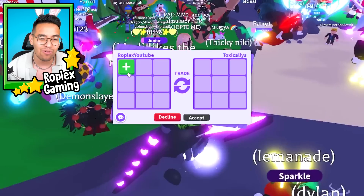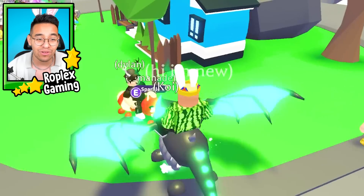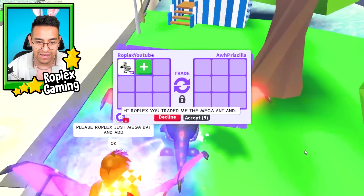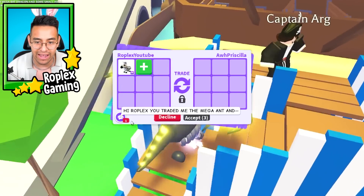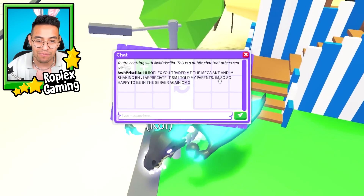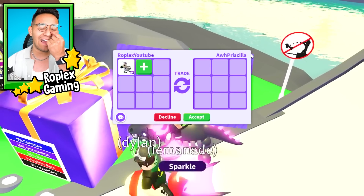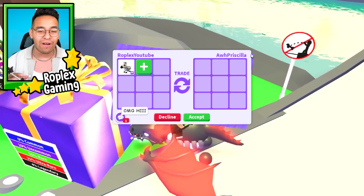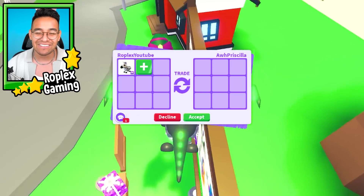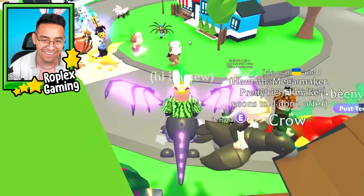Karen One Two Three is putting up a mono moped - those are actually worth a lot, they're really old. Back to the mega zebra - someone messaged saying 'Hi Roplex, you traded me the mega ant, I'm shaking right now, I appreciate it so much, I told my parents, I'm so so happy to be in the server again.' That's right - she typed up a whole genuine paragraph last video so I gave her the mega ant for free. She's so nice. We're going to decline her though - I'm trying to trade.